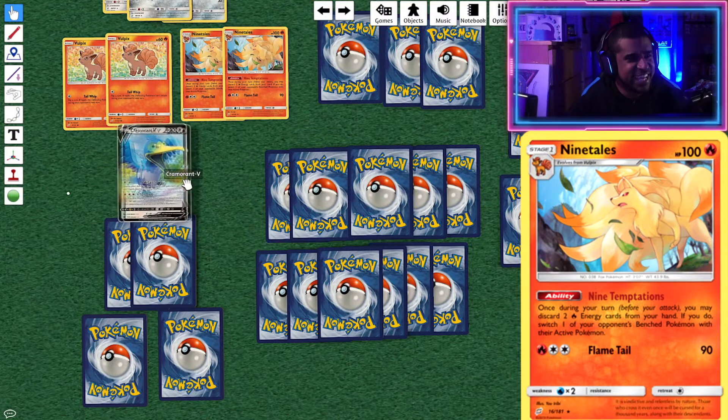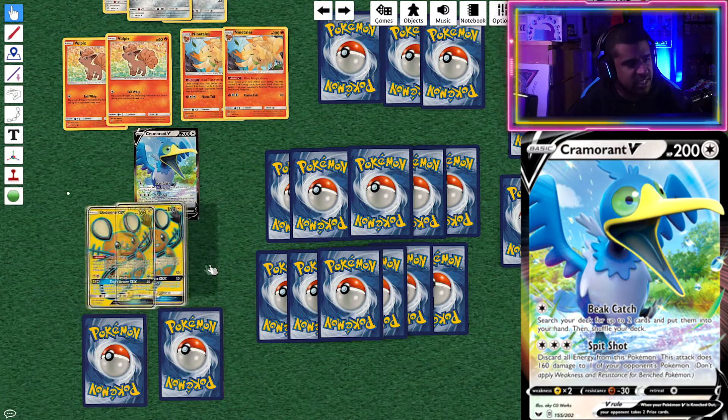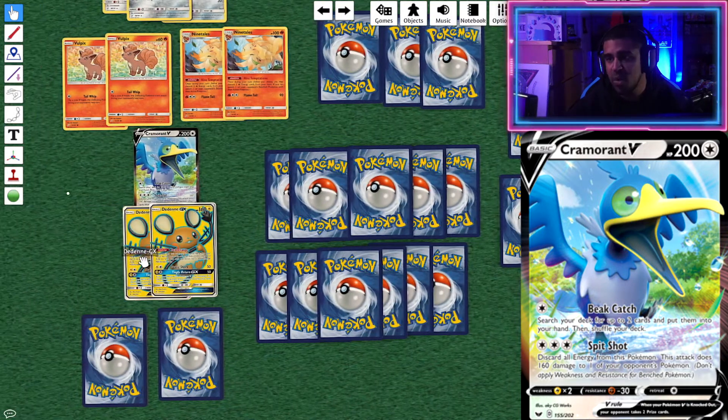We've got one Cramorant. Beat Catch is a good attack — for one Colorless energy, search your deck for two cards and put them in your hand, which is great going first or second on turn one. Then Spit Shot does free damage to a Pokémon on the Bench. It's also a good matchup tool alongside Victini V — if your opponent retreats and you haven't got Nine Temptations available, you can just Spit Shot them on the Bench. Pretty cool.